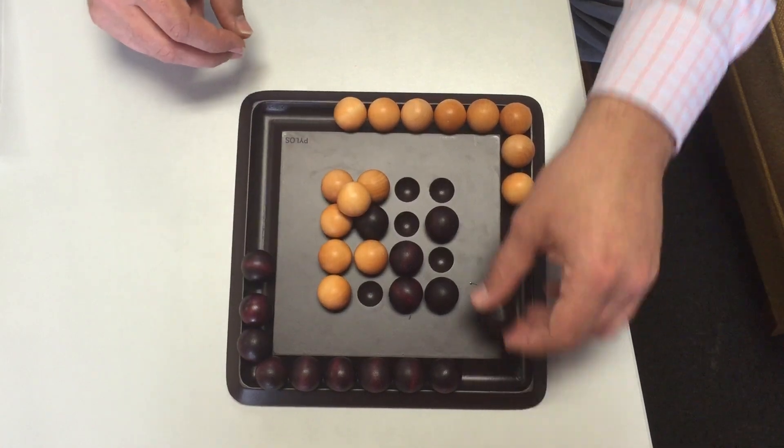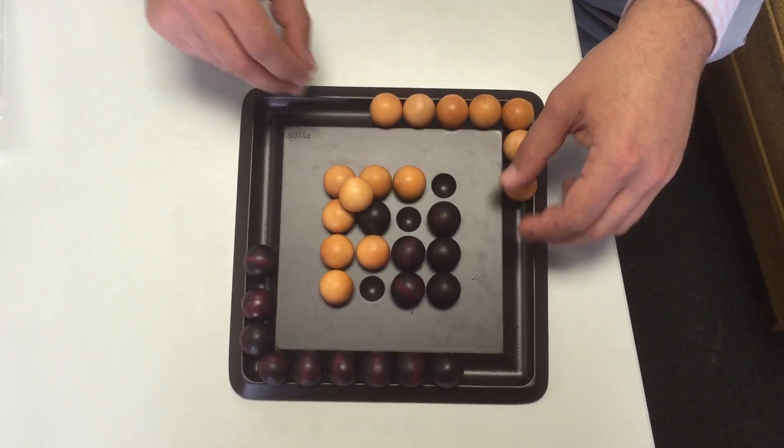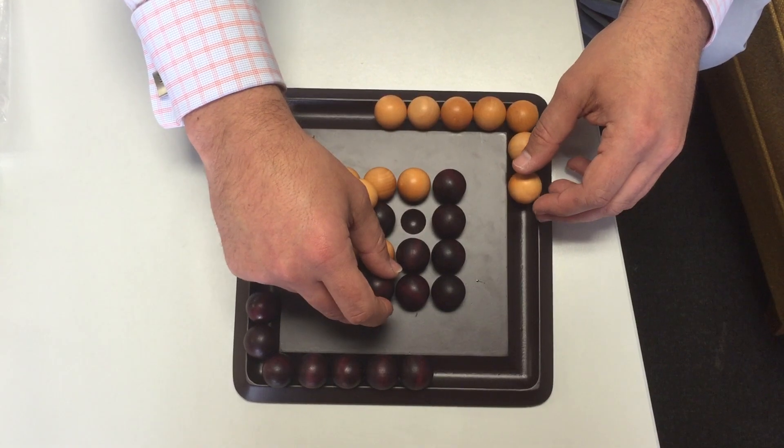Through these two examples, white has saved one ball and black has saved two balls.